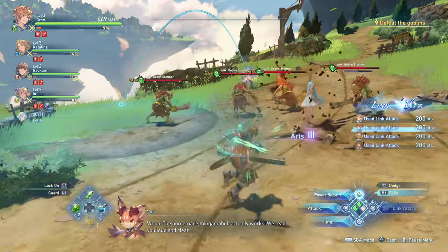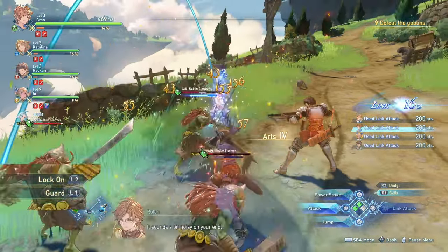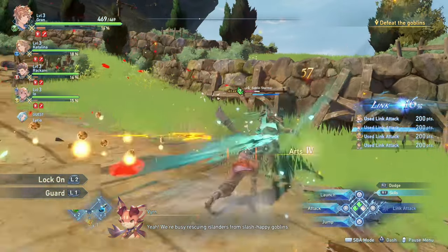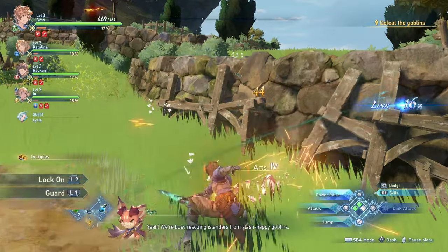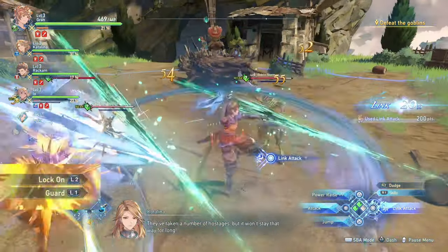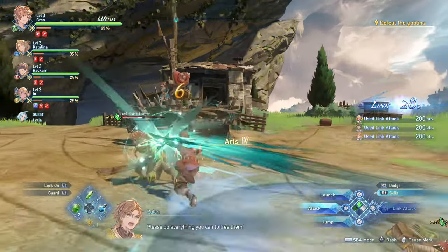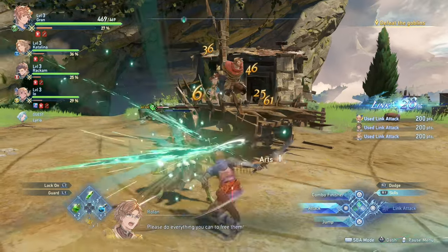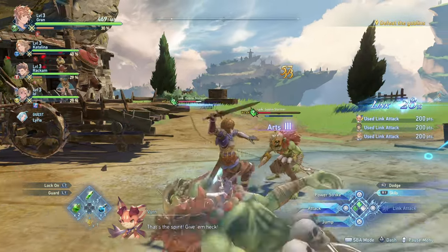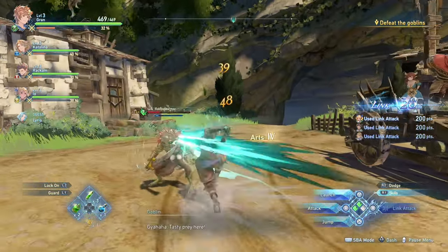Every character can dodge and block, which are done with the right trigger and left bumper button respectively. Dodging at the last second will provide you with a few seconds of invulnerability, but I haven't really seen any benefit to last second blocking, although this might be something that is further explored within the mastery tree in the retail version of the game. Same thing for perfect dodging — right now we get a few seconds of invulnerability, but maybe in the final product certain characters can get additional benefits through their respective mastery trees.